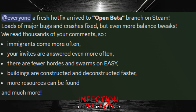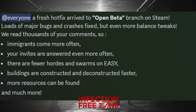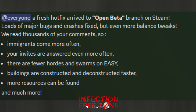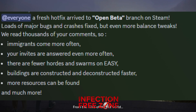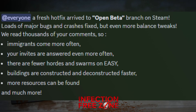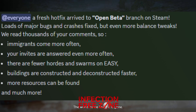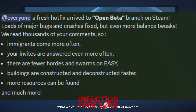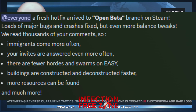This next bit of information is going to be a warm welcome to a lot of you. Immigrants come more often, your invites are answered even more often, there are fewer hordes and swarms on easy, buildings are constructed and deconstructed faster — which is so nice — and more resources can be found. There were more changes made but they weren't listed in the notes. This is from their Discord, and these changes are currently on the experimental branch of the game.